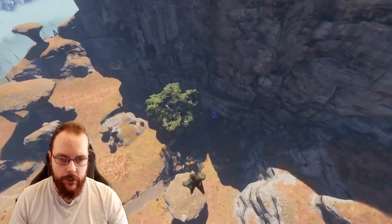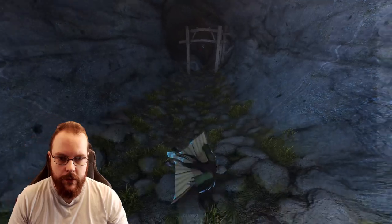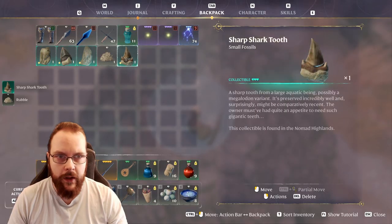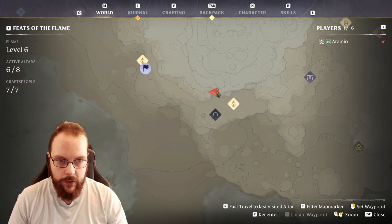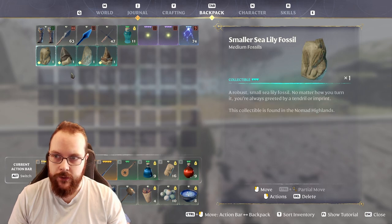The last one is located fairly close to the dragon cave. We have to go into the dragon cave, and this one is located in some rubble right down here. Here we have the sharp shark tooth, located right over here close to the dragon cave.